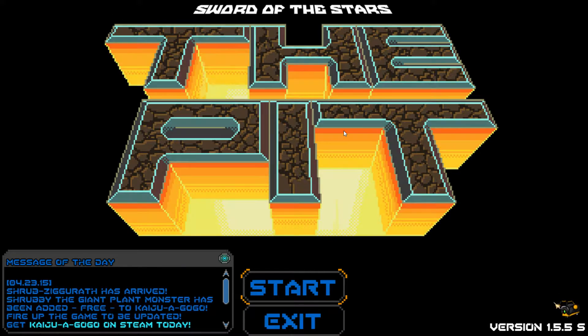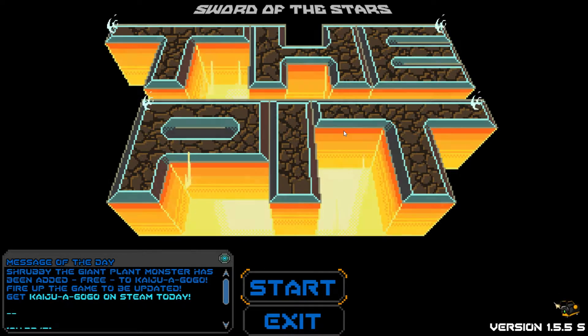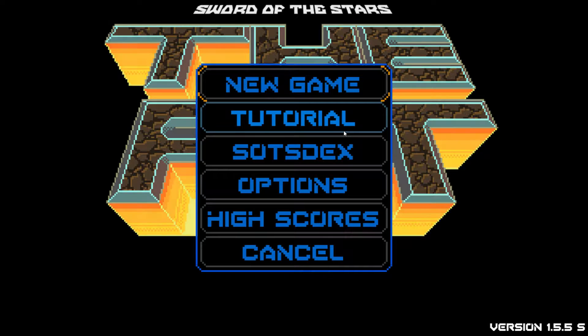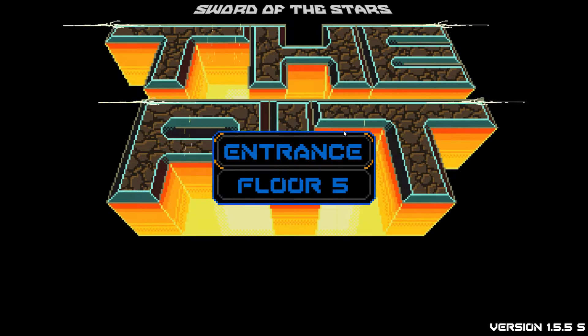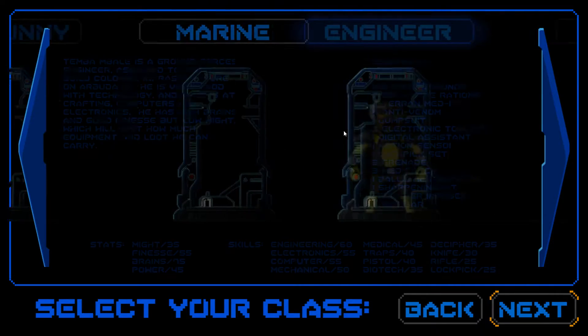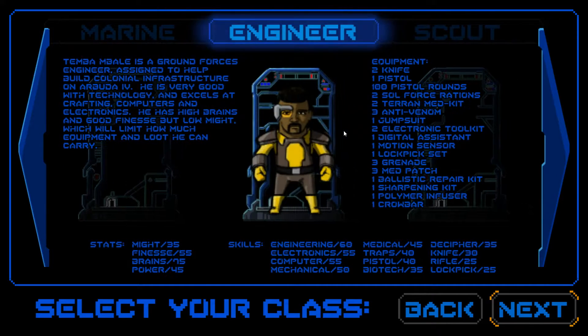Hey everyone, so this is maybe 20 to 30 minutes after the end of my last video where we died to poison as the marine. So I think this time let's go to normal. I'm going to use a different guy. Part of our problem last game is our marine is really only good at combat and nothing else, and that kind of screwed us over because we had no way to treat our poison. So I think I'm going to go someone - yeah, see this guy starts with three anti-venom which would be useful.